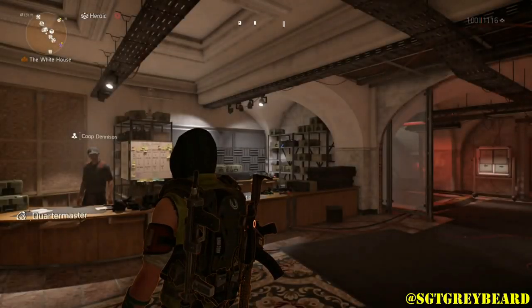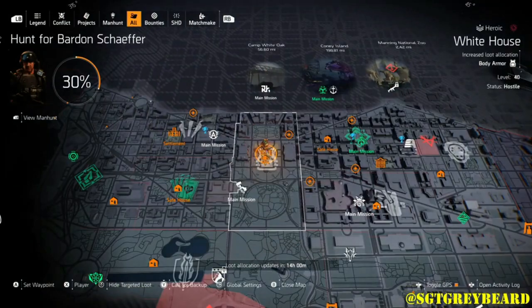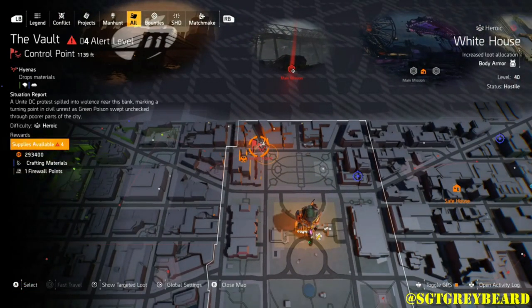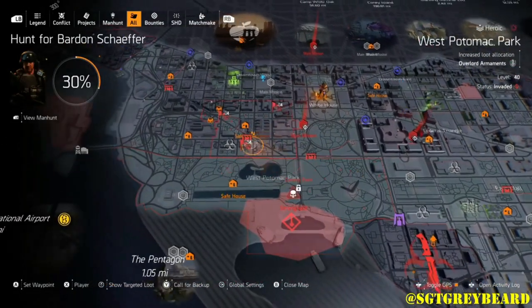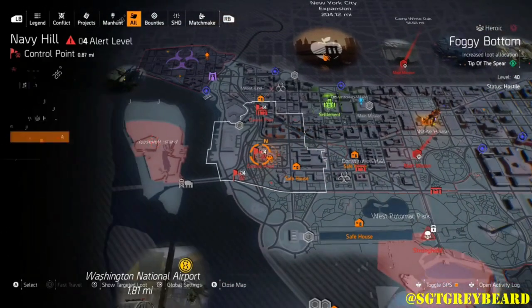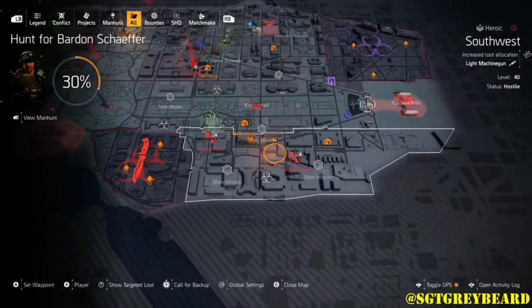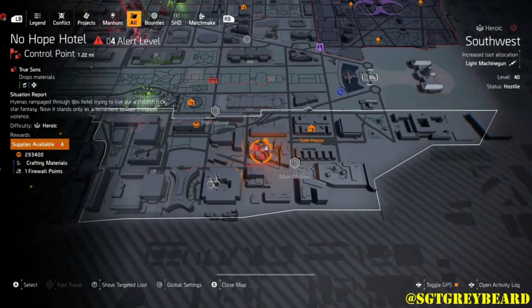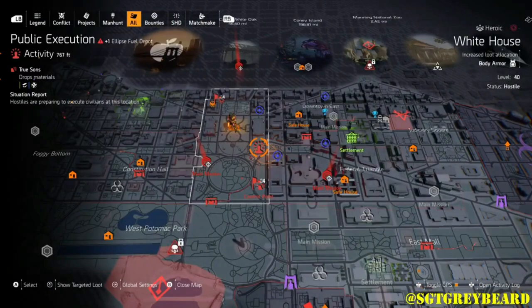The final two types of NPCs you need to take out are two rogue agents and two hunters. For rogue agents, I'll leave a link to a video showing the most consistent spawn locations I found on the map. For hunters, they're scattered around DC and New York — you can find a guide online showing where they are and how to get them to spawn.